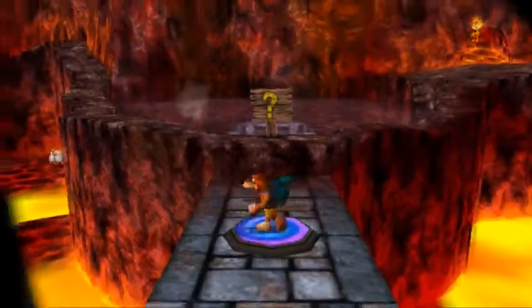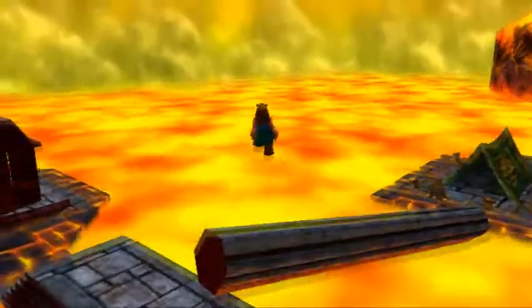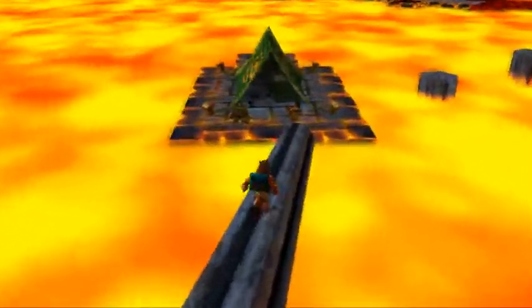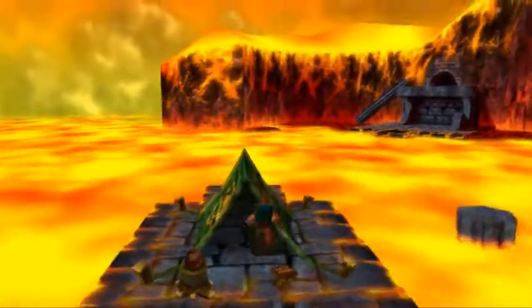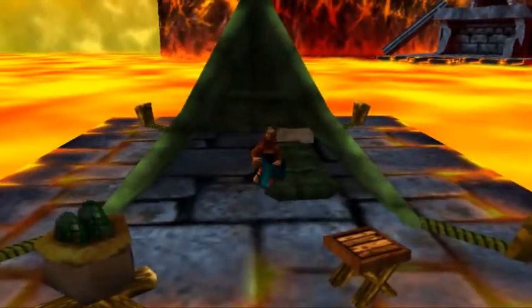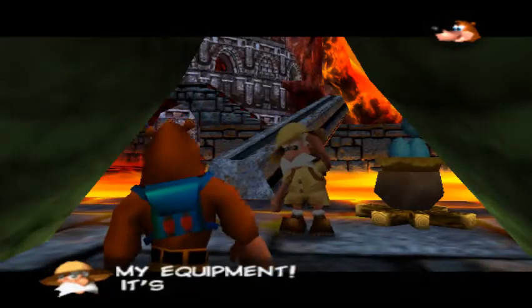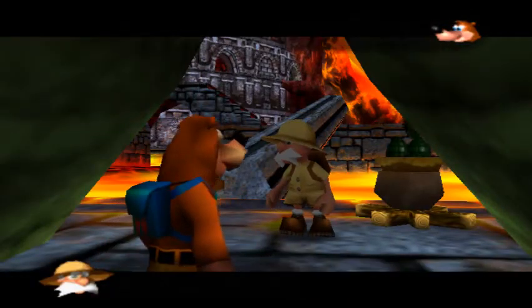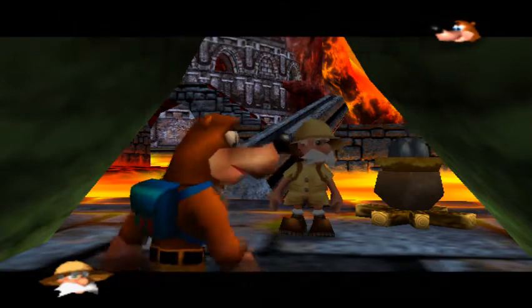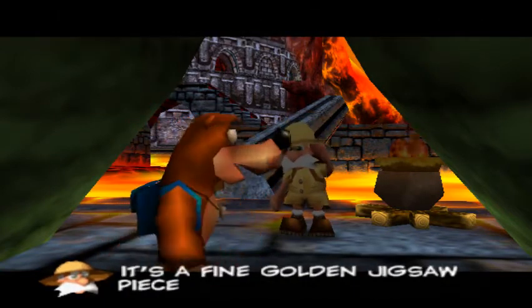I might have actually warped to the wrong warp point — I didn't read, I just picked the first one. Okay, it's the right one. Sabre Man's tent is over here, so let us drop him off right here. There we go. 'My tent — my equipment is just as I left it all those years ago. It's probably worthless anyway. The treasure is still here too. You may have it, kind sir. It's a fine golden jigsaw piece — no use to me, I'm hanging up my boots.'